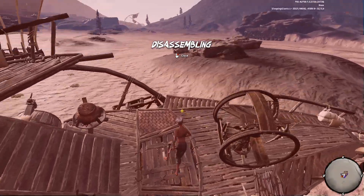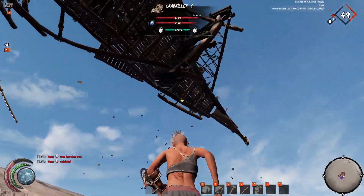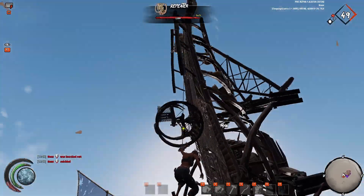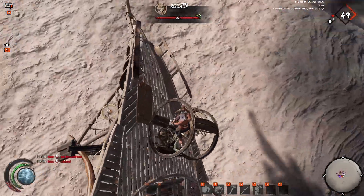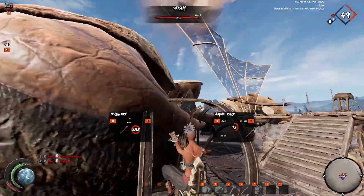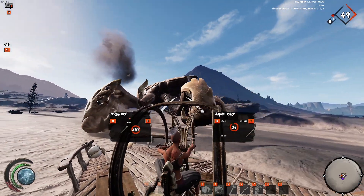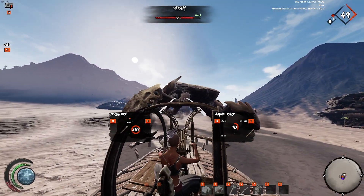Now on to the main event. You want to find the crab and get it to aggro you. You want to disassemble the legs of the walker — make sure you actually have materials to repair them after. You should also retract the wings because the crab is going to attack them too. After that you just go into the repeater and shoot him. Because you don't have legs your walker is not going to get bounced around as much. It will bounce a bit at first, but eventually your walker is going to land on the right side and you should be able to keep hitting him.